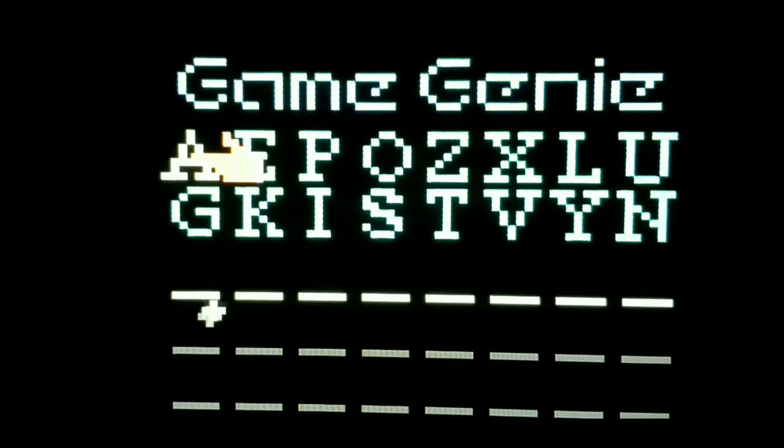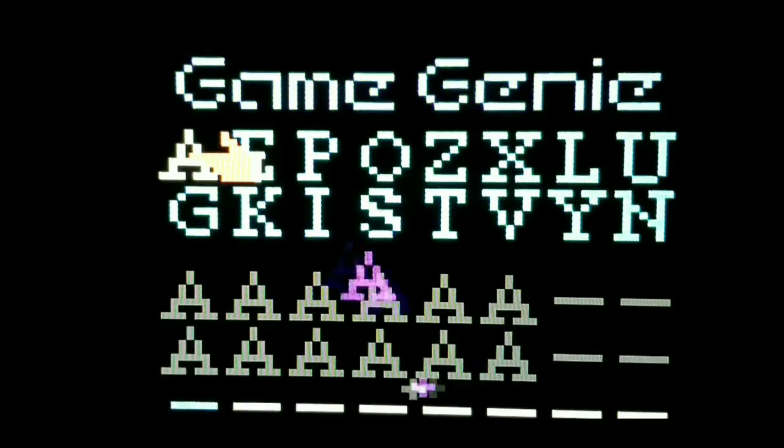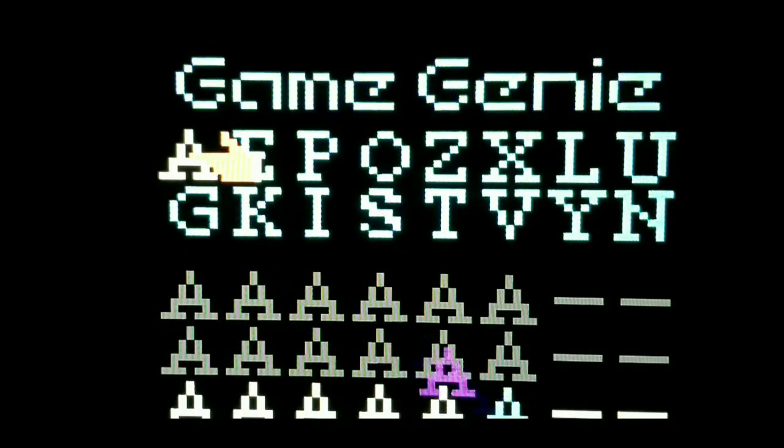Alright guys, let's try to have some fun here. I'm just going to set a base real quick — we're just going to do A's. And I'm basically going to go one by one and change a letter. We'll see what happens. We're going to start here and as we go along, you'll get what I'm trying to do here.